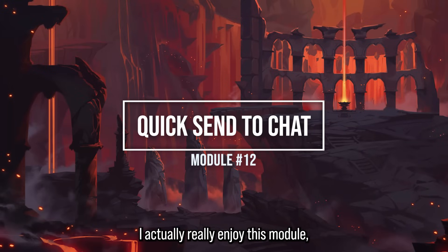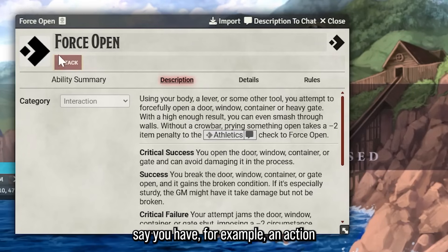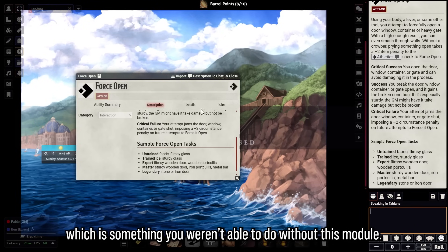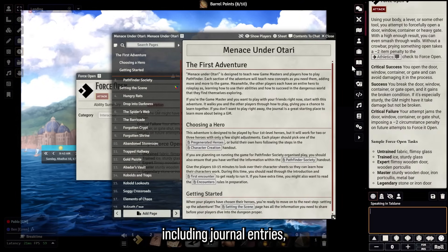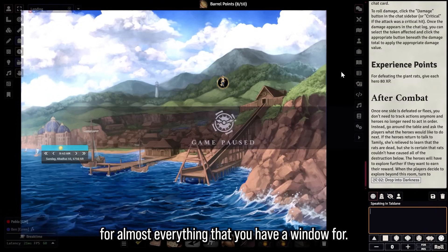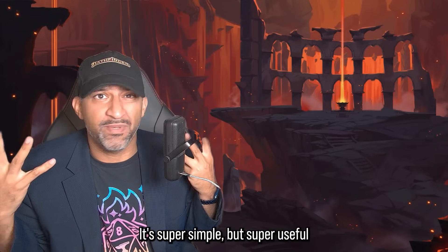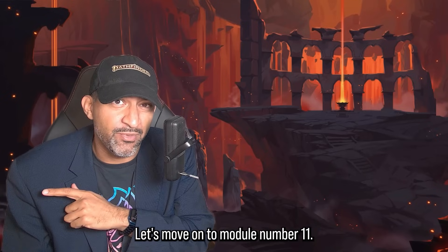Module 12: I didn't realize I needed this one until I got it. It adds a 'Description to Chat' button — for example on a generic action like Force Open you can click 'Description to Chat' and it'll send it directly to chat. This works for almost everything including journal entries and even sends images to chat. If you want to show something to your players, just click the little tab — super simple but super useful.